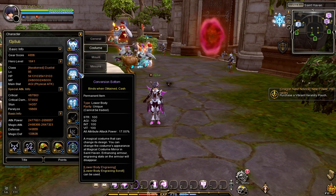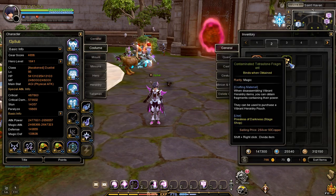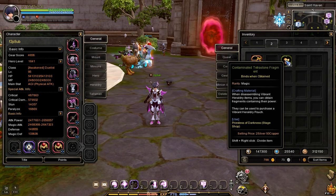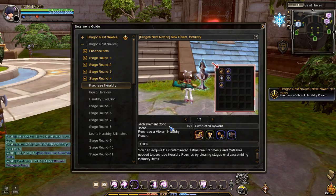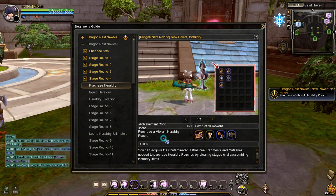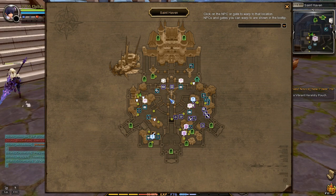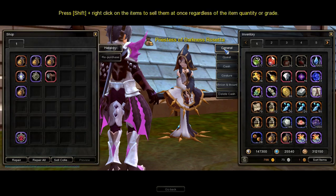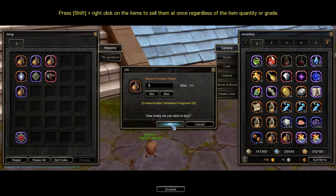After equipping all Conversion Armor costumes, check your inventory for Contaminated Tetra Stone Fragments — we will need this for the next task: purchase a Vibrant Heraldry from a Priestess of Darkness NPC in Saint Haven. You'll find all Priestess of Darkness NPCs in this location. Go and talk to any one of them, select the Stage Shop, and buy at least one Vibrant Talisman Pouch to complete the task.